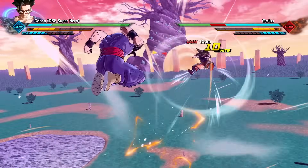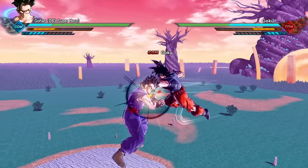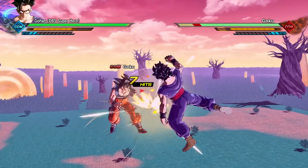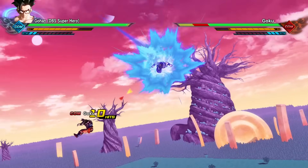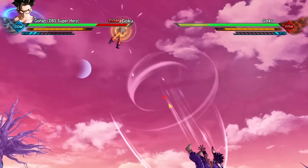So we could see Ultra Instinct versus Beast officially. We're not too sure again how things are going to be playing out. Gohan right now is taking the lead in terms of ki and health. However, stamina wise, Goku is definitely winning. They're both in their base form.